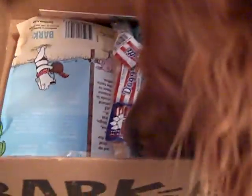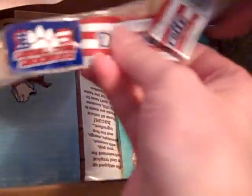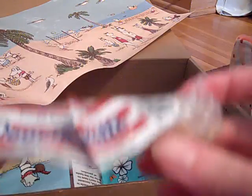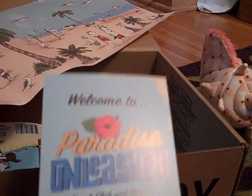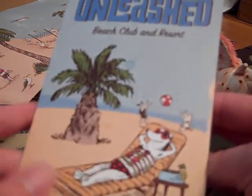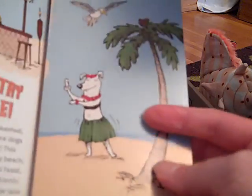That's pretty cool. And then on the inside, let's check this out. She's already going through the treats. It smells really good. You keep looking at the doggy biscotti — it's in the plastic, you can't eat it. Here's the brochure: Welcome to Paradise Unleashed Beach Club and Resort. There's a hula-dancing doggy.